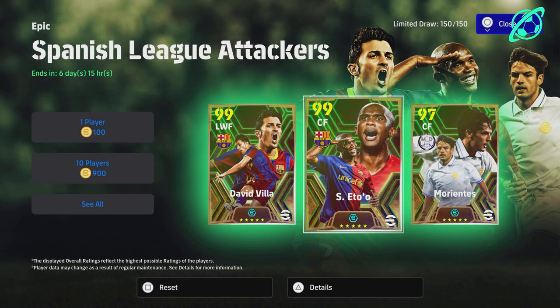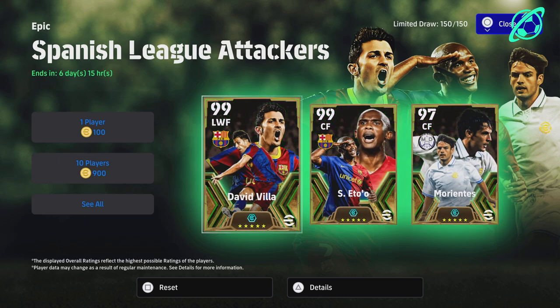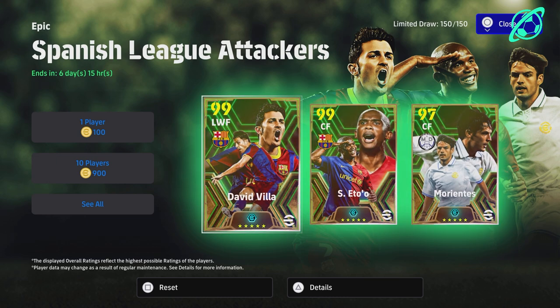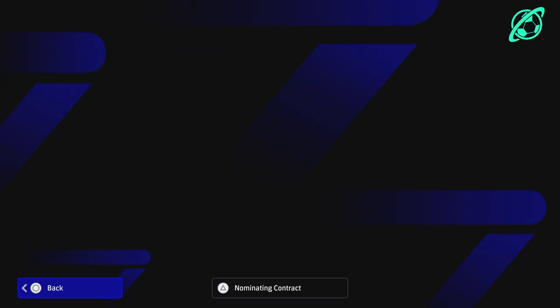Welcome back to the channel and welcome to our last epic training guide for the Spanish League attackers. We've done Maradona, we've done David Villa, we've got two brilliant builds of each of those cards and a GP alternative. There is no real equal for Samuel Eto — he is an absolute assassin up front.